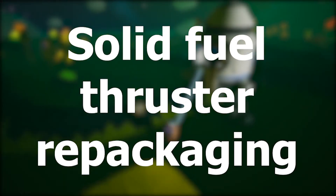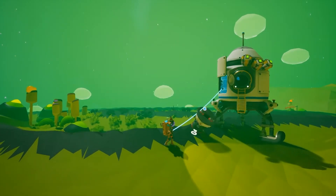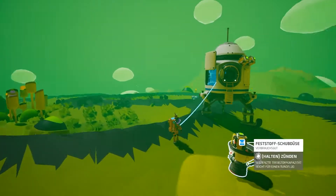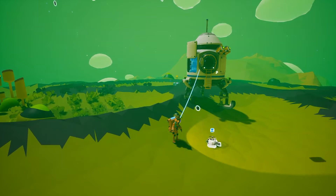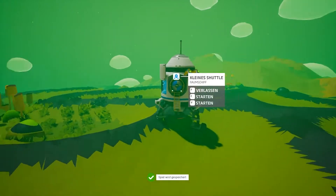Number 1: The Solid Fuel Thruster Repackaging. Who doesn't know this situation? You're on a different planet and your thruster only has one usage left. So you gotta go back and print a new one, right? No — just get one of these little beauties and repackage your thruster. Now it's completely full again. You can do this as often as you wish for only one graphite. So, who needs hydrazine anyway?